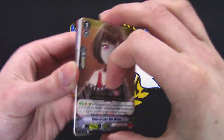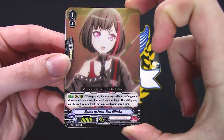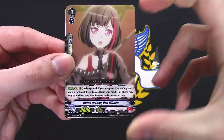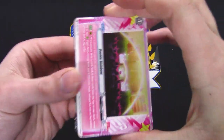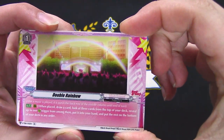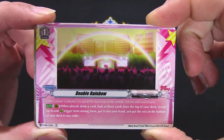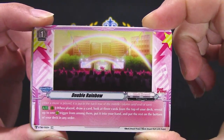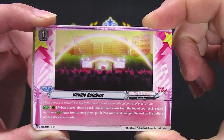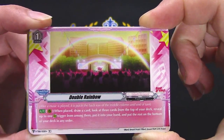Is this not just Weiss Schwarz? Draw a card, discard a card from your hand — it's a sideways card. What is this? It's an order: when placed on rear, draw a card, look at three cards on top of your deck, reveal up to one critical trigger from them, put it in your hand, and put the rest back on your deck.